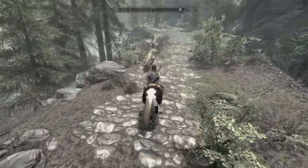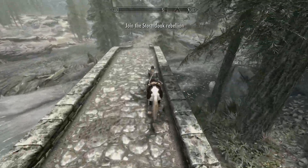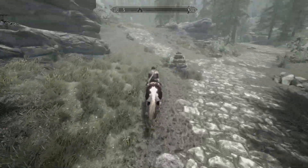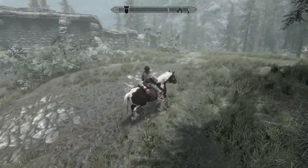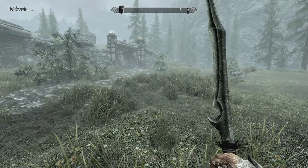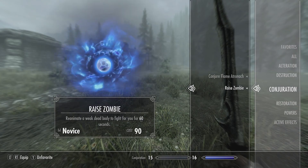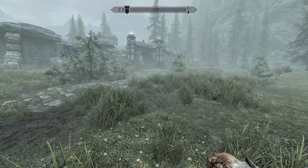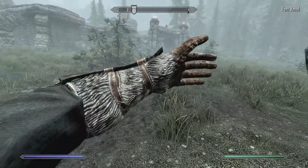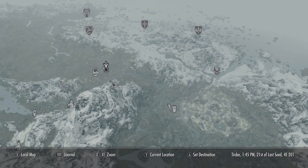Even on novice difficulty the mages are too hard. I did it one time using Unrelenting Force, the first word, or Become Ethereal - I think I had both. Let's see what this boss does. The first guy is usually outside, right there. We have a level, let me favorite a few spells - Oak Flesh, although that's not going to help in this fight. She's a frost one but I don't have the mana to cast it. That's a problem, so we can't do much with them.